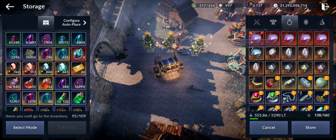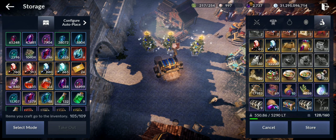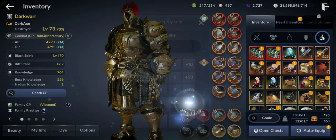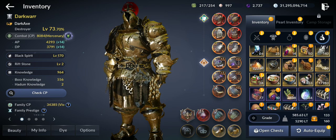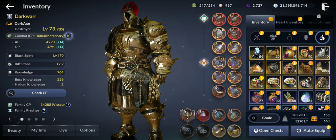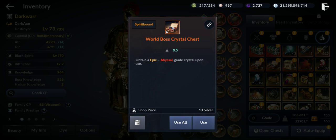After making room I opened everything. Final total: 60 Dandelion gear fragments, 28 premium grade crystal chests, 5584 magical essences — it's good they added those to the boss drops since they're hard to get — and 9 to 10 wall boss crystal chests epic-to-abyssal.